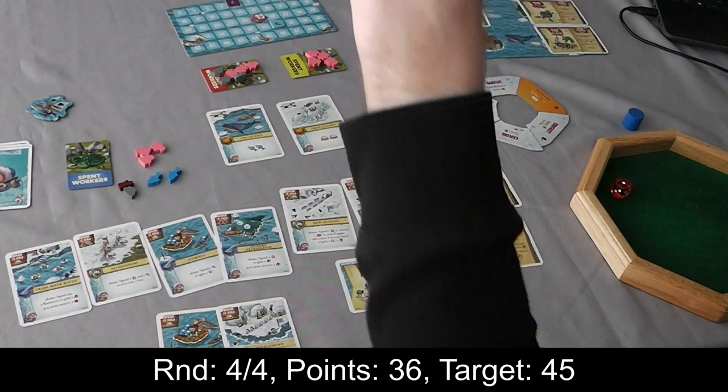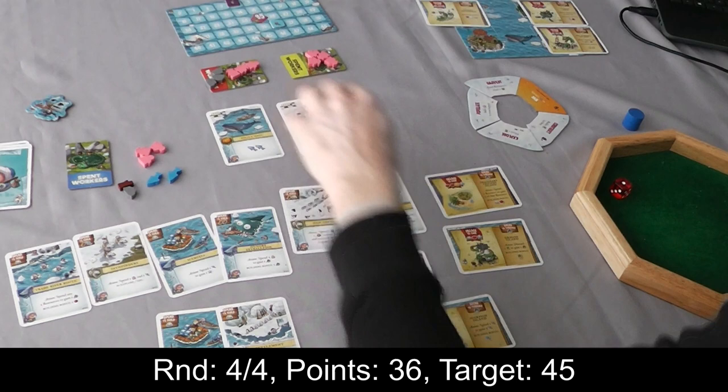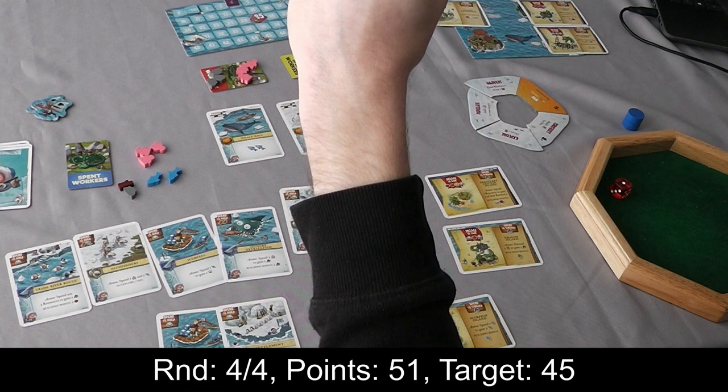Victory is mine! On the wall, every rock is worth three points and every person is worth two points — that is 3, 6, 9, 10, 11, 12, 13, 14, 15 points from the wall. I'm up to — look at this, I get to turn this over — 51 points! I have claimed a victory. Victory is mine. We proceed.